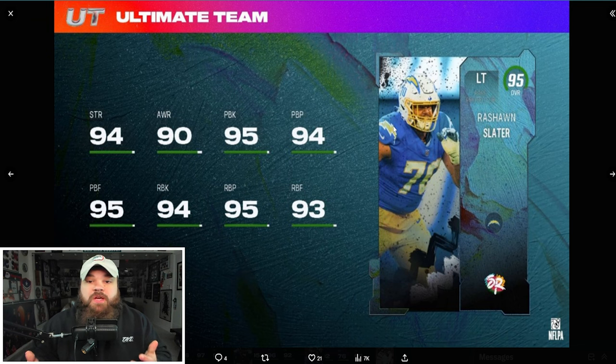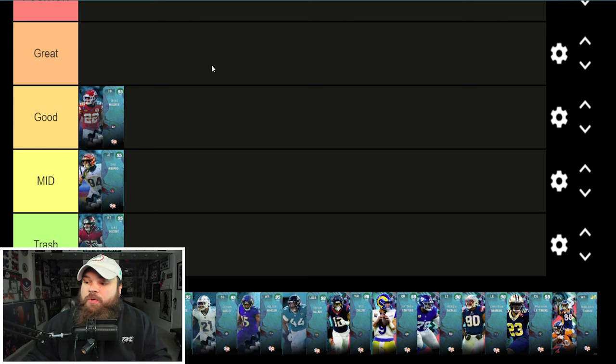We also get Rashaun Slater — 94 pass block power, 95 pass block finesse, 94 run block. Extremely balanced, looks great from a stat standpoint, but what doesn't he get? Secure Protector. Playing online, Madden Beast and Mr. Monday Night are going to run through him, so he's going in the mid tier as well.